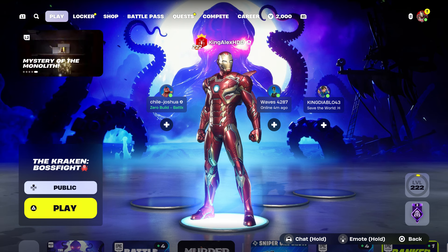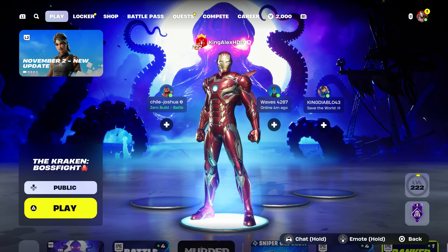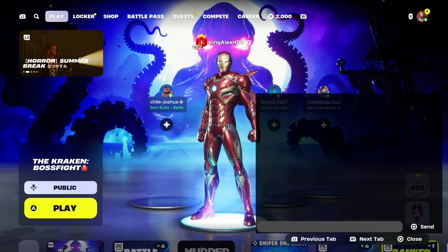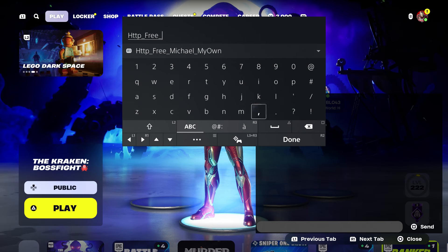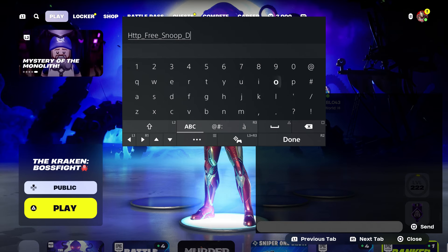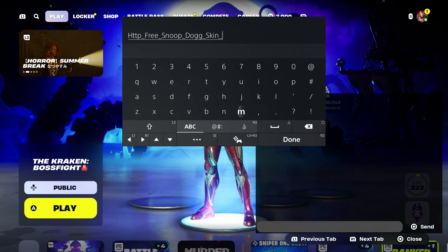You can also get the Juice World skin on top of that. You're going to come back over here and enter this code, which is going to be HTTP underscore, type in free underscore, then type in Snoop Dogg skin battle pass. We're going to get his battle pass and his regular skin. It's only available for 3,000 people, so I recommend you do this as fast as possible before you lose it.